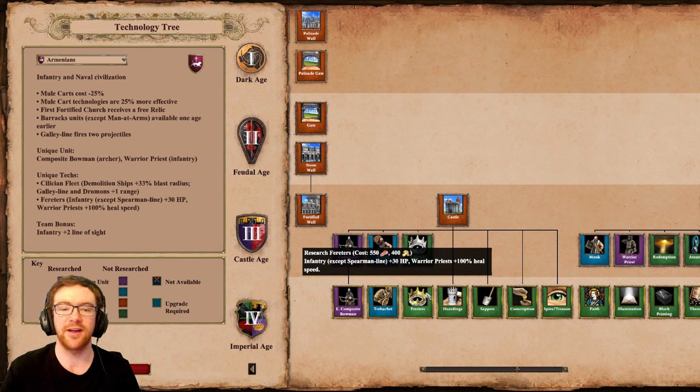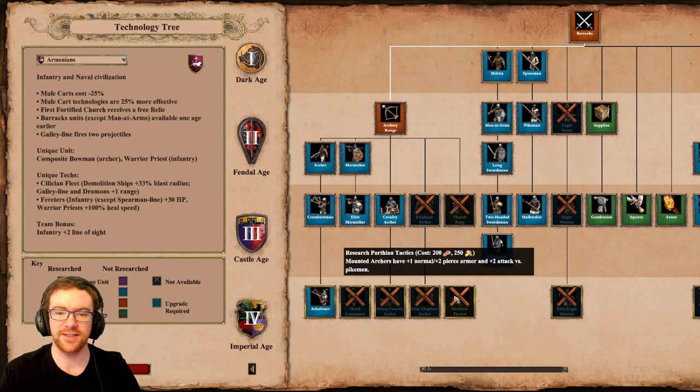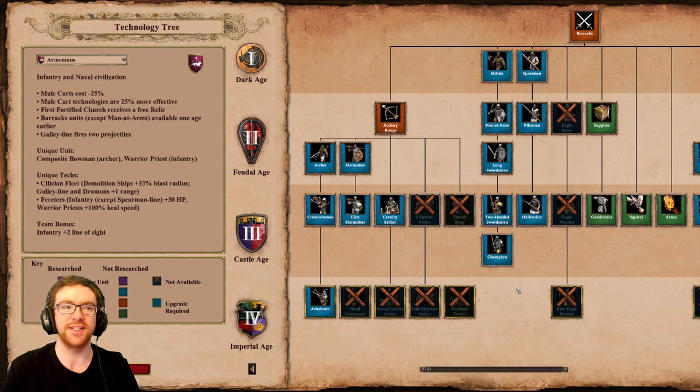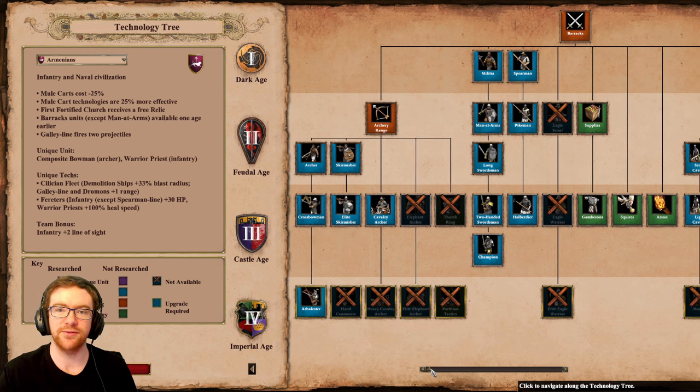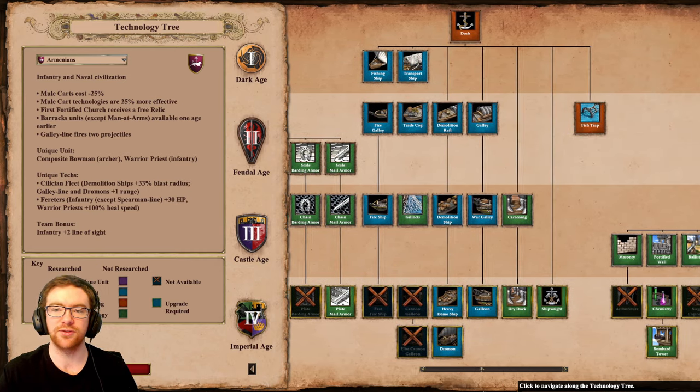Their other unique technology, Ferritus, gives infantry an extra 30 HP and Warrior Priests heal a bit faster. This means Warrior Priests can get up to 125 HP, which is quite insane, and Champions can go up to 100 HP — which is kind of crazy when you consider the full army of fully upgraded infantry. Their team bonus is that infantry have an extra 3 line of sight.